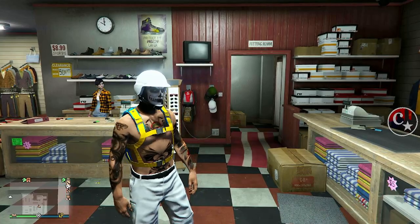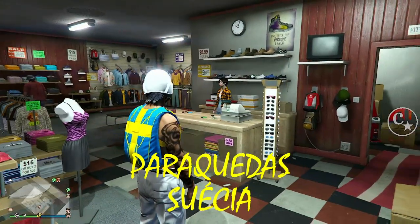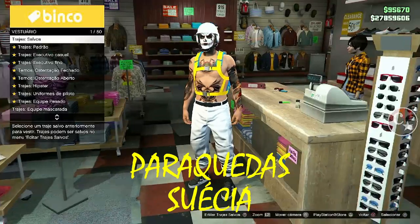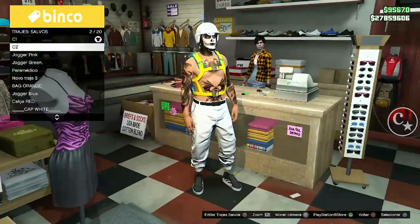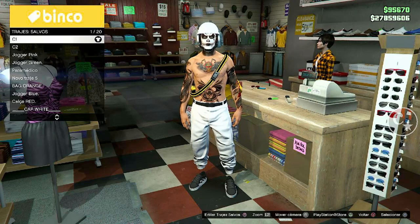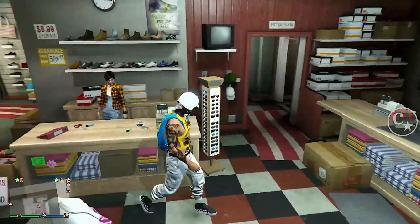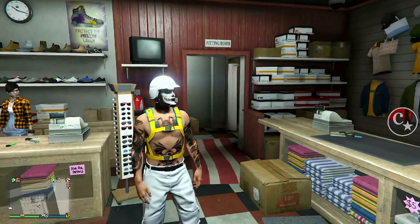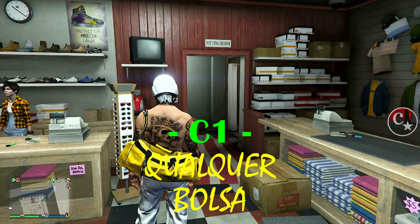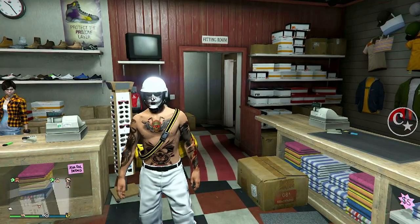E o que eu vou estar mostrando é fazendo a mochila branca, ou melhor, passando a textura. Olha só, eu tenho um paraquedas da Suécia — se você não tiver, vá numa Ammu-Nation e compre um paraquedas desse — e a gente vai salvar este paraquedas em algum traje simples no C2. E no C1, presta atenção, no C1 a gente vai o mesmo traje, porém com uma mochila — qualquer mochila — a gente só vai passar a textura, mudar a coloração disso aí.